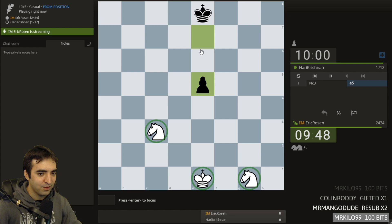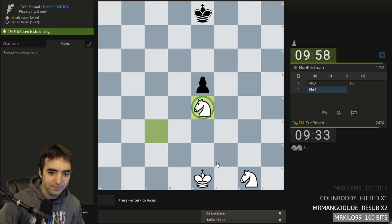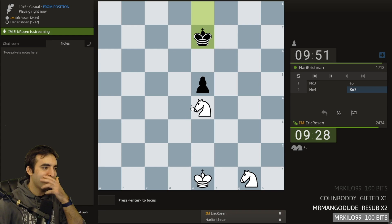But two knights and king versus king and pawn is winning if the pawn is blockaded. There's some weird series of squares. I forget how it goes exactly. But the move to play is e4, so I blockaded the pawn. I've never actually studied this position. I know it's winning, though. If the pawn's in the center, you can blockade on the fourth rank. Pretty sure. I'll have to find the Wikipedia article.